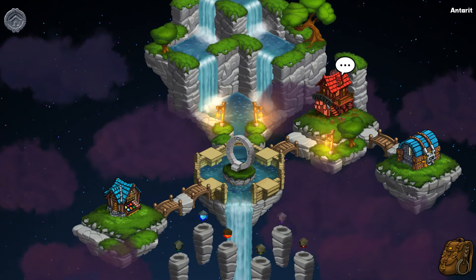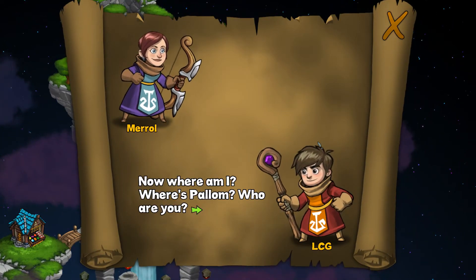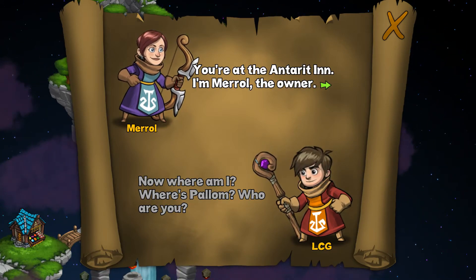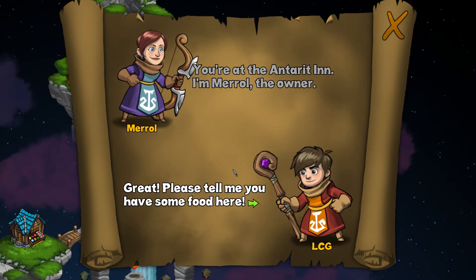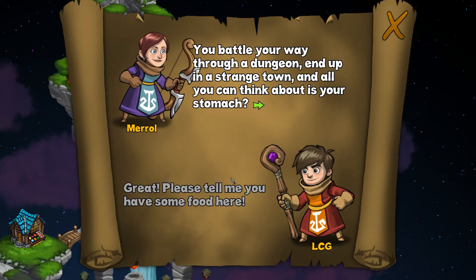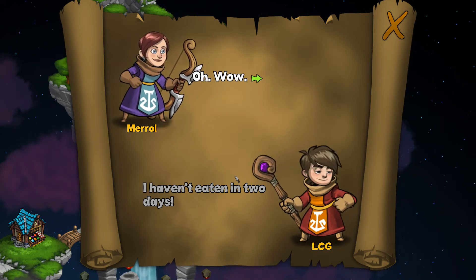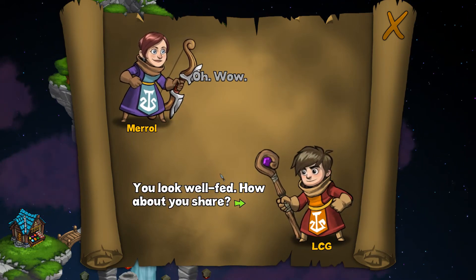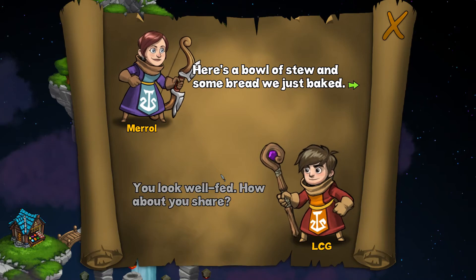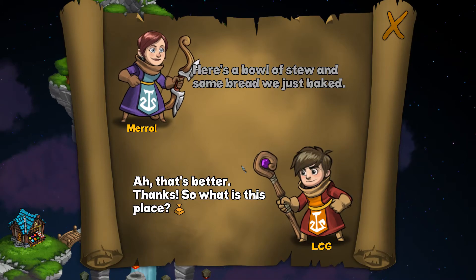Looks like we're in Antirate now. There's a text bubble: 'Merrill — where am I? Where's Palam? Who are you?' 'You're at the Antirate Inn — I'm Merrill, the owner.' 'Please tell me you have some food, because I'm starving.' 'You battle your way through a dungeon and end up in a strange town — and all you can think about is your stomach?' 'I haven't eaten in two days.' Merrill offers a bowl of stew and some bread.